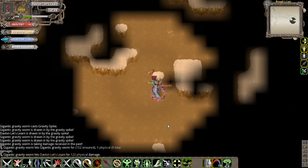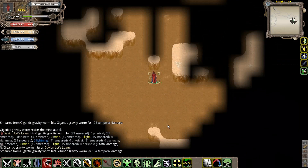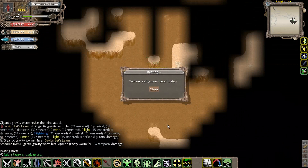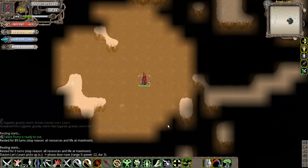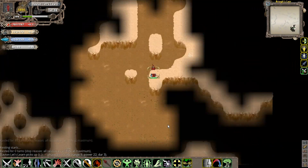That rare enemy there was a Wormick, and he managed to hit me with Tornado. Tornado is a very special ability that basically has a chance to cause a stun and knocks you back. It's also a very slow projectile-type attack.